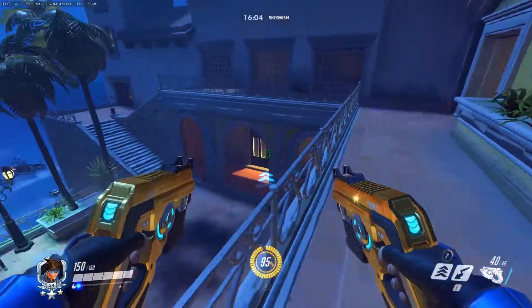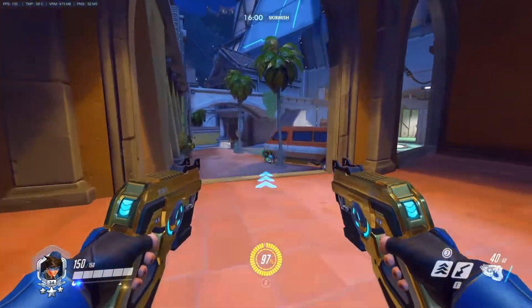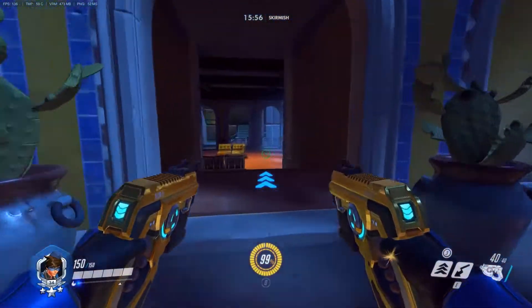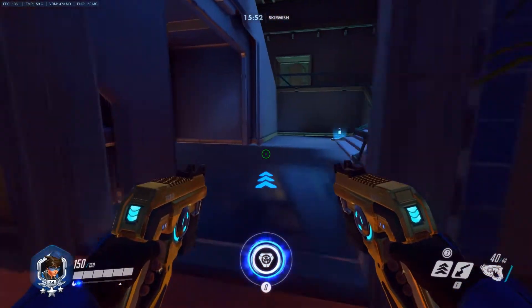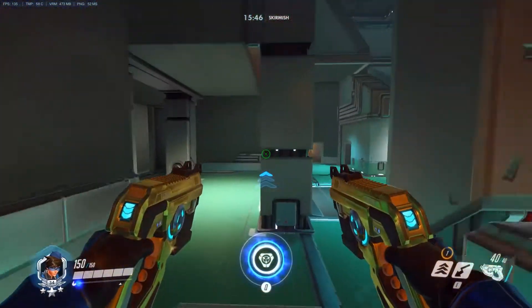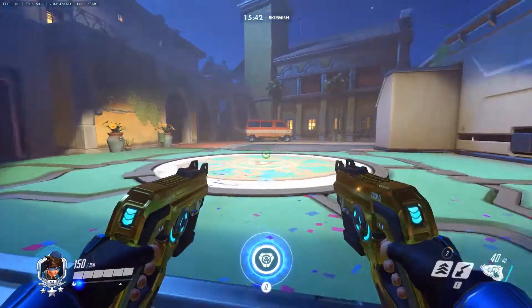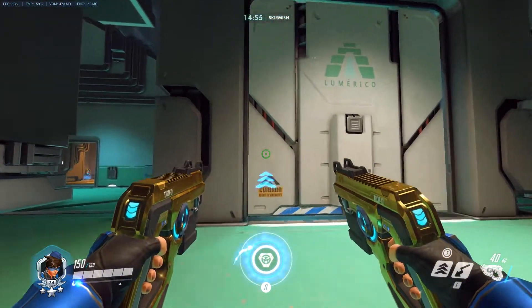The other option is to use this side of the map — we can come out this right side here, but more than likely we're going to want to get to their back line by coming around this way and hitting them like this. Also don't be afraid to come around through their back spawn and hit them totally by surprise from behind.